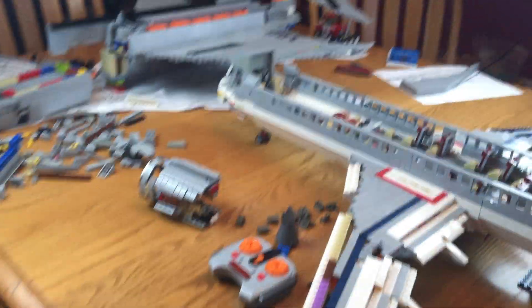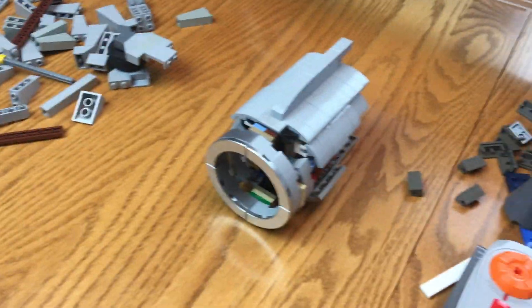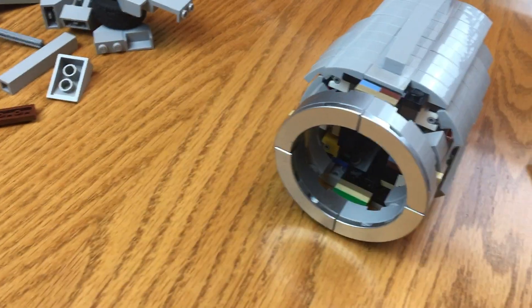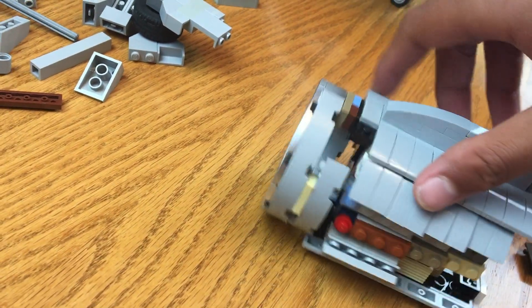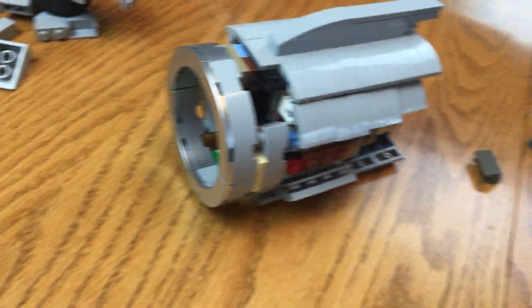I actually dropped an engine on the floor but I'll pick it up later. This is the other engine — I haven't actually done much work on it, except making it more gray on the outside. So instead of all red, it's now gray, and I'll obviously add more detail later.